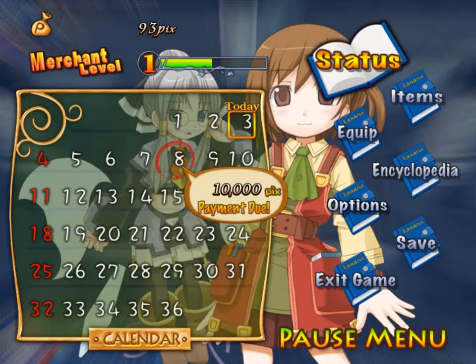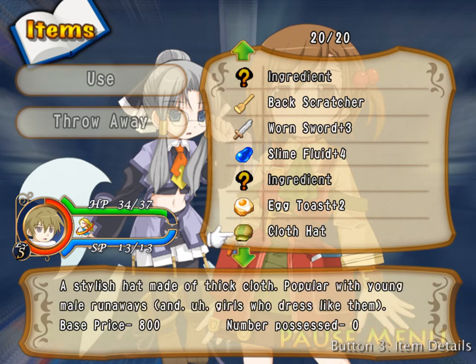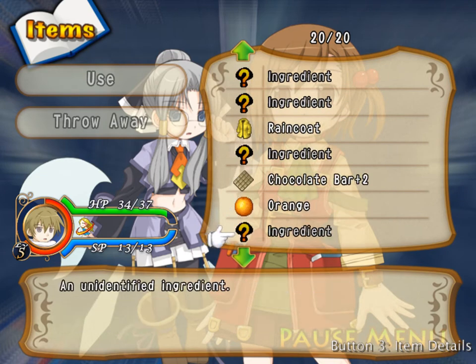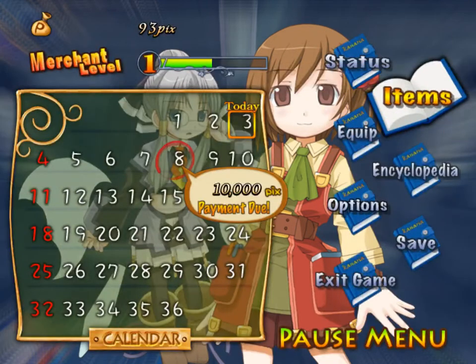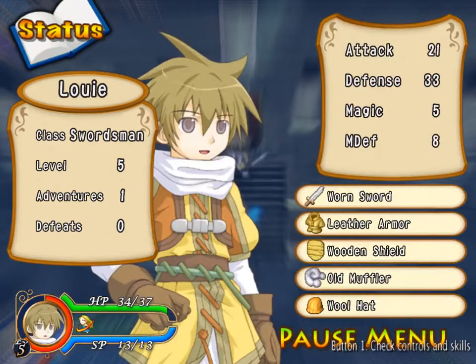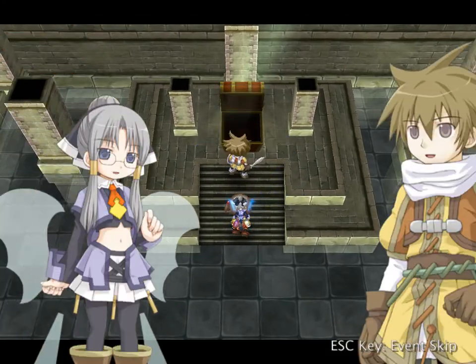Egg toast and stuff. An orange — costs 700 though. A chestnut. The well-knotted nut with the spiky shell, called the land urchin by some, is quite painful when stepped on. Louie's level 5 now — one adventure in. Twenty-one attack, thirty-three defense, five magic, eight magic defense. Let's see what's inside.